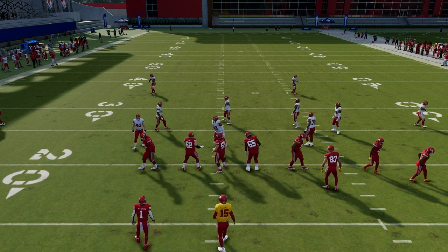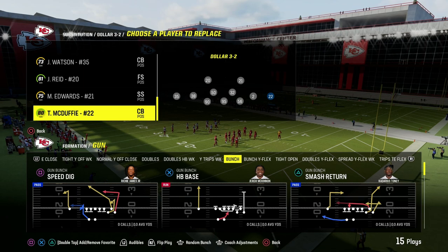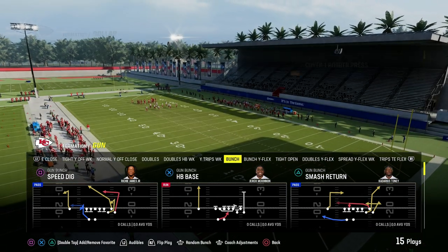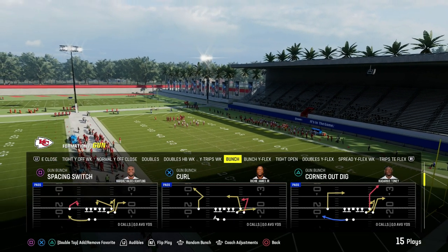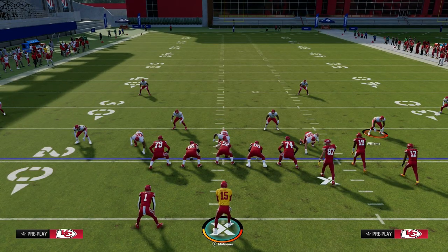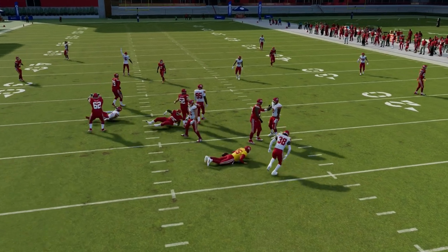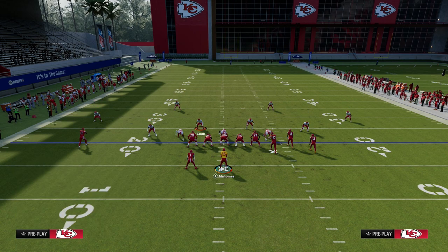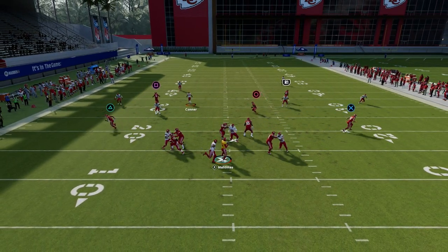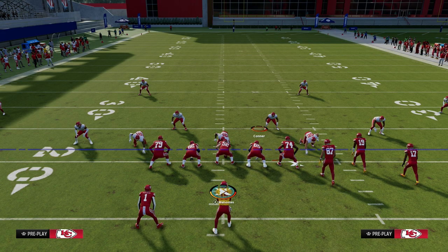Now let's take it up a notch and go to dollar and understand how the dollar blitz works. A lot of people like to blitz out of dollar this year. The best way to blitz out of dollar is going to be utilizing a pinch alignment, in my opinion. I'll show you a couple different variations of blitzes from dollar. The way people like to blitz out of dollar is essentially getting pressure off of one of the edges. Another way is through utilizing a linebacker loop, which we actually posted in our blitzing e-book. The same pass protection is going to work for both blitzes, which is why this is such a good pass protection system.